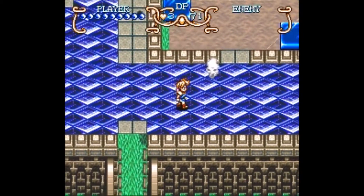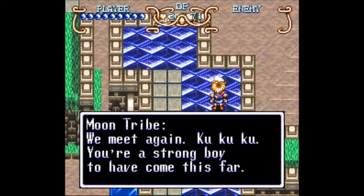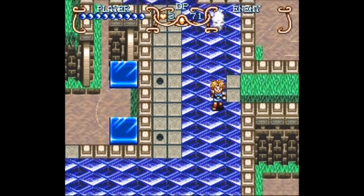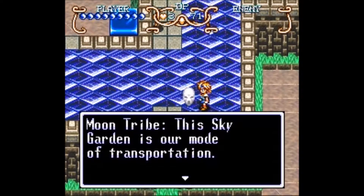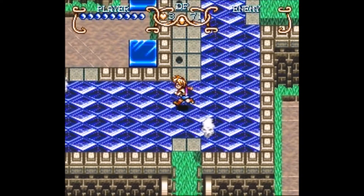Sky Garden was actually the first idea. Let's just read this: 'We meet again. You're a strong boy to have come this far. The Sky Garden is our mode of transportation.' Thank you, Mr. Moon Tribe.